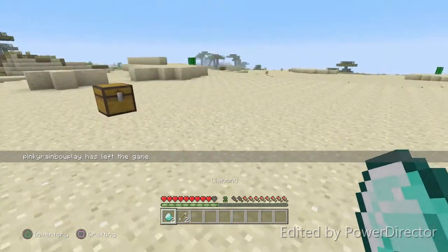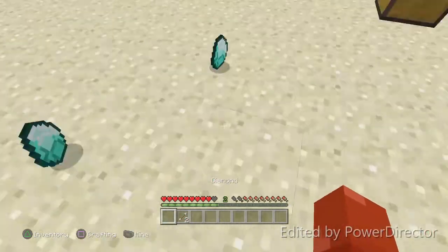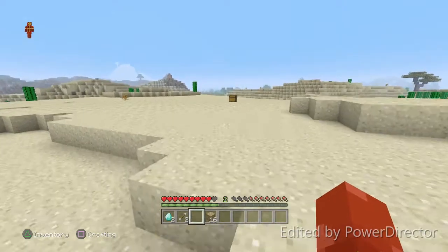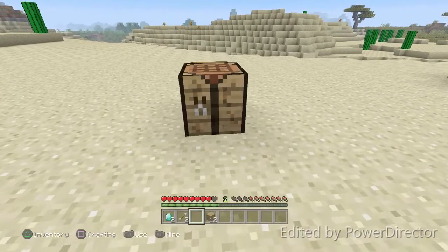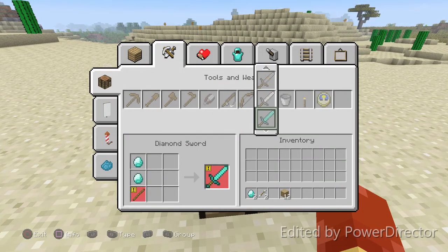I'm going to get a crafting table real quick and show you guys that these are legit like two diamonds. It's not going to disappear or go away or anything. So I got me some wood, I'm going to make me a crafting table. And as you can see, I can make me a diamond sword if I wanted to — I just don't have a stick. As you can see, it has the two highlighted diamonds and then shows where I don't have a stick.